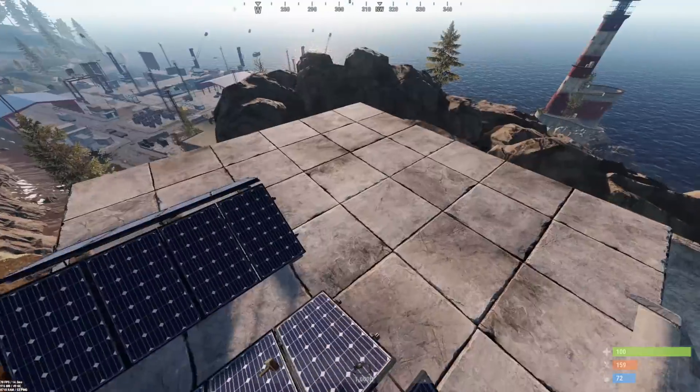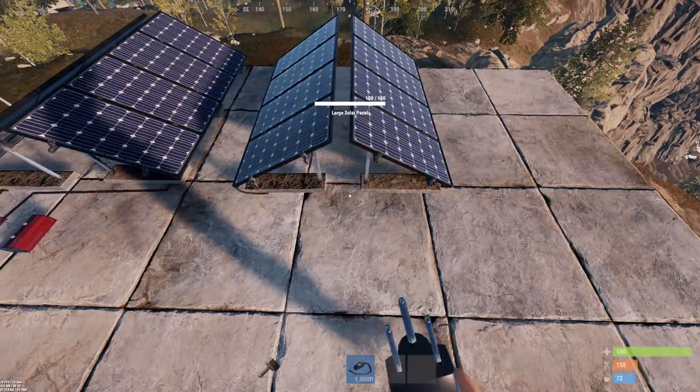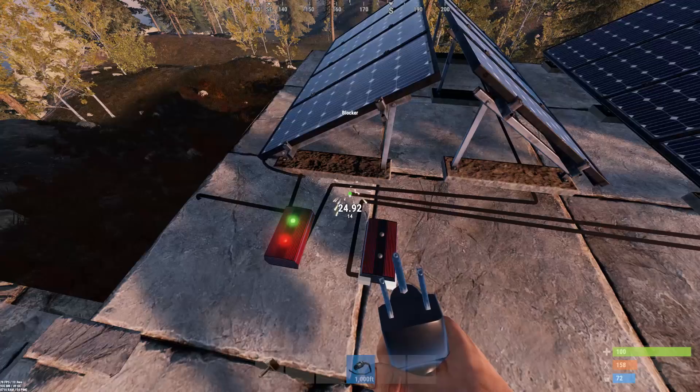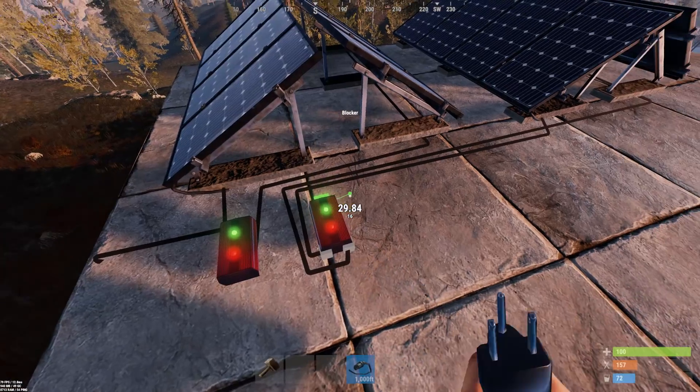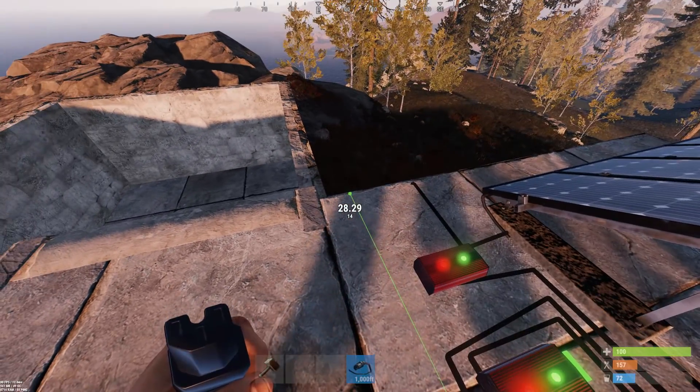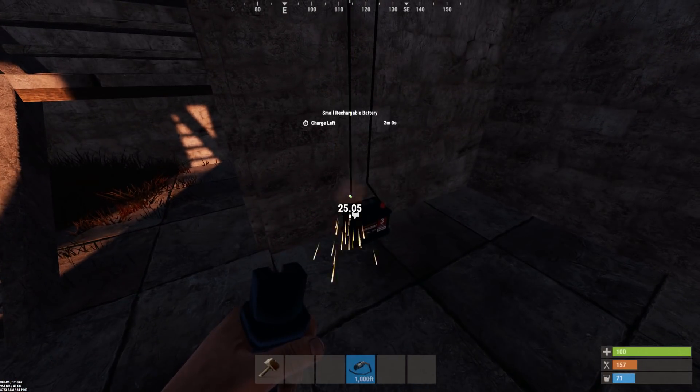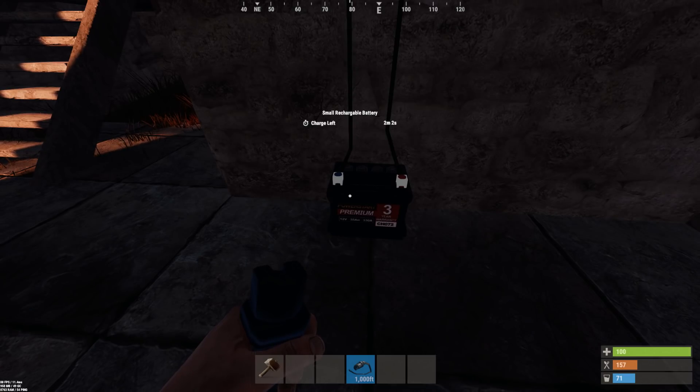Now to charge the battery we need to install two more solar panels and do them exactly the same way as the first ones — power output 1, power output 2 — and then run the output of the combiner down to the opposite side of the battery, which is then going to charge it. Whilst holding the cable out you can look at the battery and we can see here that the battery is actually charging.